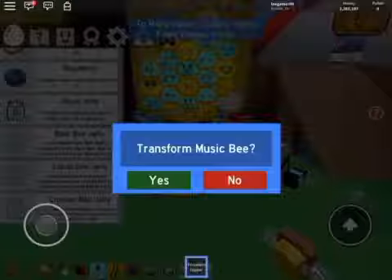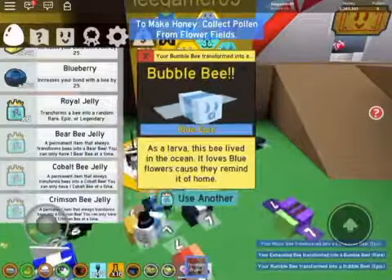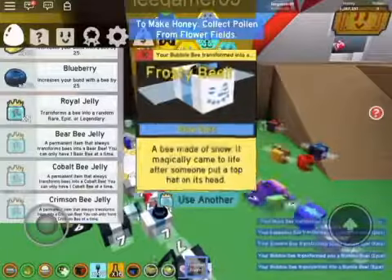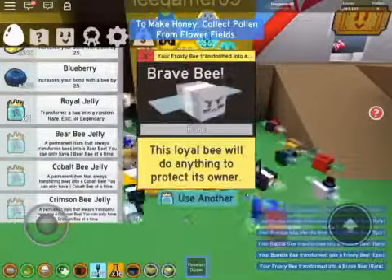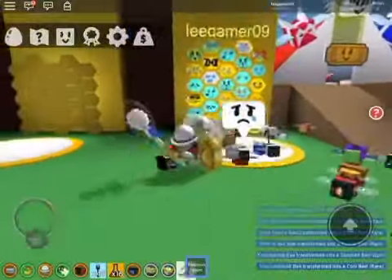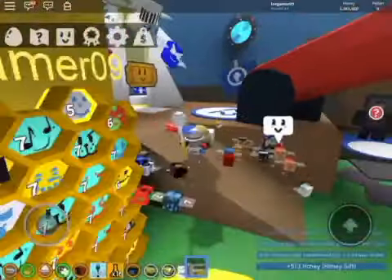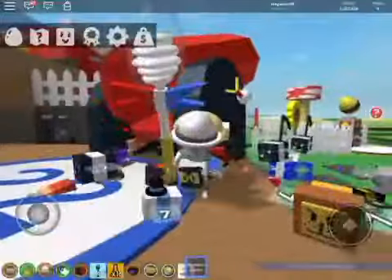From the raffle: bumble, bubble, bumble, frosty, brave bee, rascal bee, shocked bee, cool bee. Since I already have a gifted bumblebee, that gives me times 20% blue bum bonus.